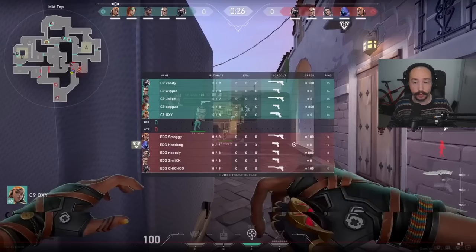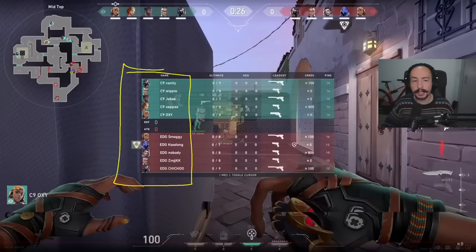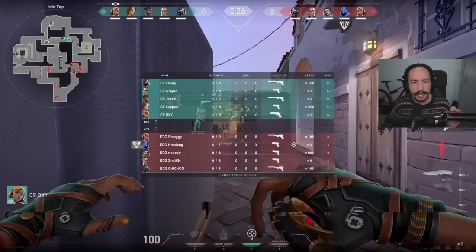There are a couple of other teams doing something different — Foot are running a composition without Chamber entirely, running Sage and Breach instead. We'll dig into that towards the end of the video. But this double-smokes setup does appear to be the meta for teams at the 10 Global Tournament, with maybe a small tweak between what one smoke is or between Sky and Fade.